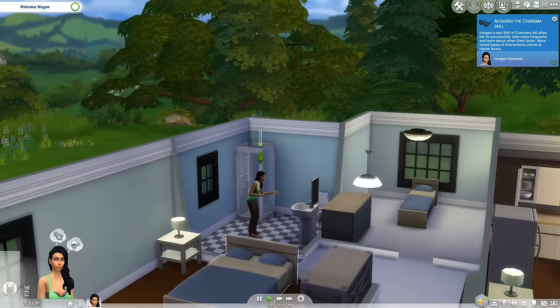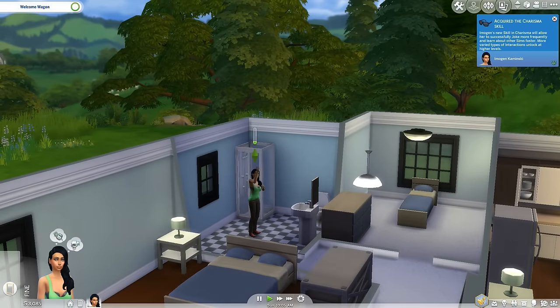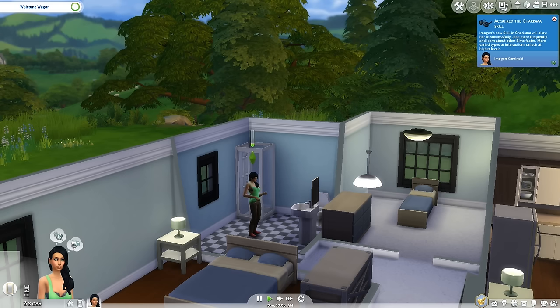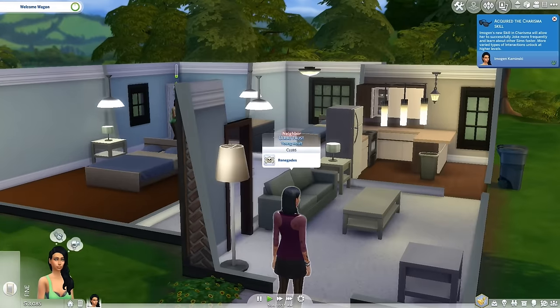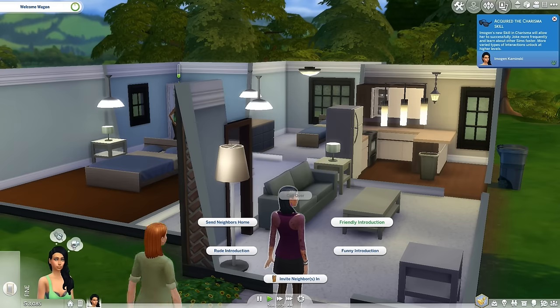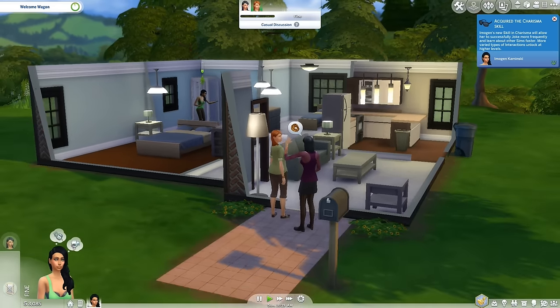We have acquired the charisma skill. Imogen's charisma will allow her to successfully joke more frequently and learn about other sims faster - more varied interactions unlock at higher levels. Charisma is going to be an important thing, so let's practice speech. Who's here? Eureka - okay, she's a neighbor. Let's friendly invite the neighbors in, but really we do need to be getting out.